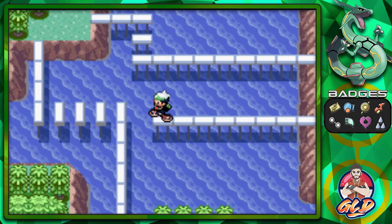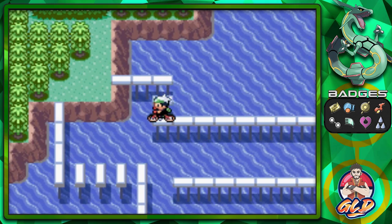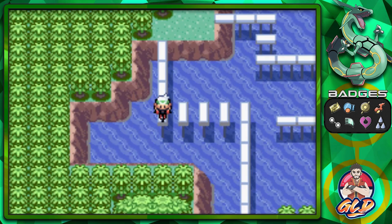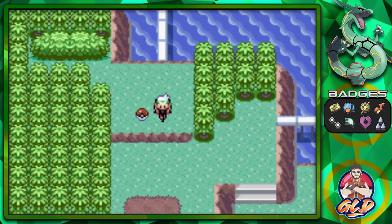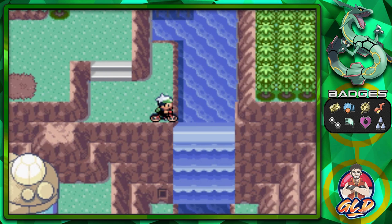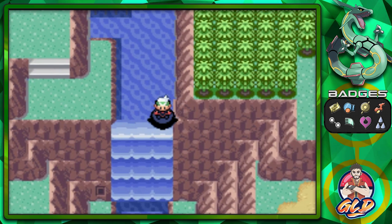We found a Nugget — we'll be needing that a bit later. Crossing over, you'll find a secret base area right here, so keep an eye out for that. And bouncing through here we found ourselves yet another Rare Candy — that makes three, which could be useful for when we battle the Elite Four.